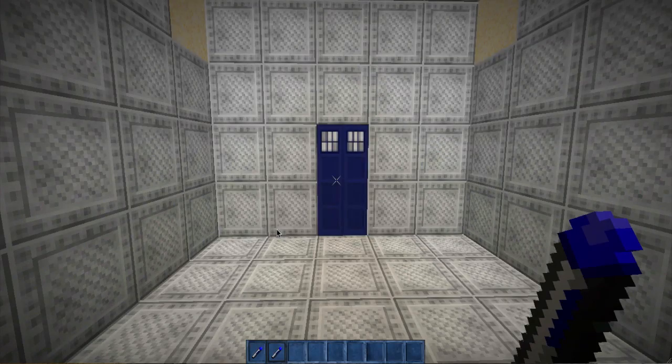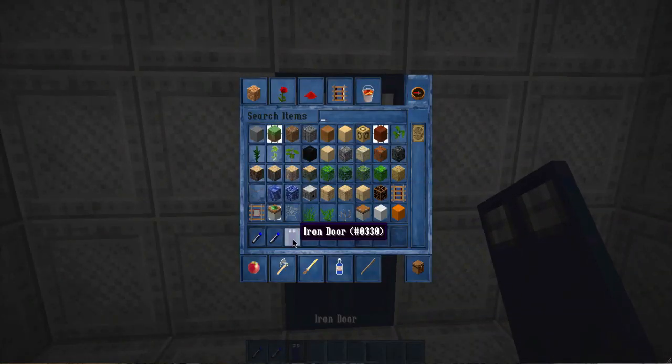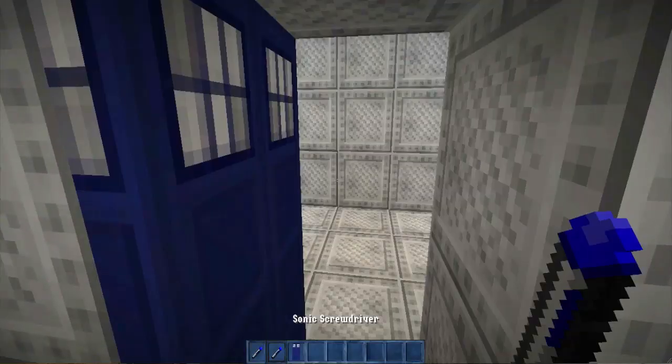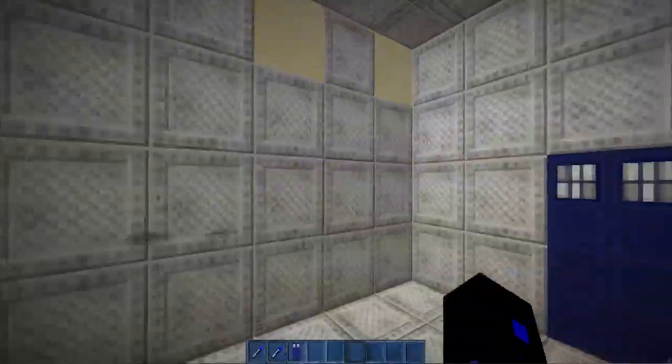What happens here is when we walk up to the door, we can't right-click it. If we press L, you'll see it's an iron door — just make sure you can see 'iron door.' Can't right-click it, but if we go up and right-click it with the sonic screwdriver, it'll let us through.